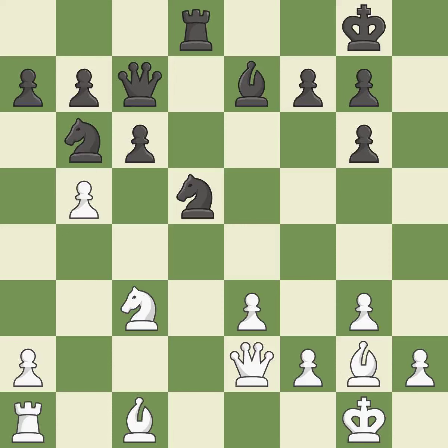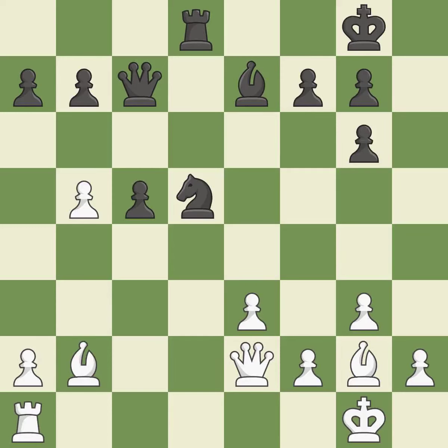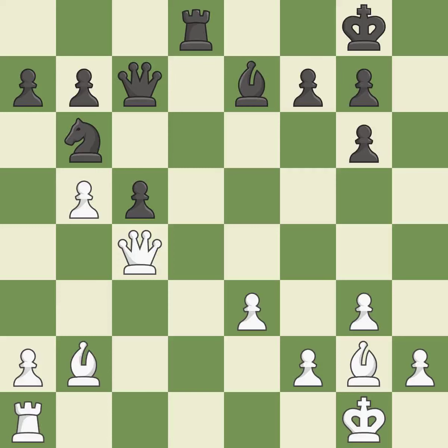This overlooks an opportunity to win a tempo by threatening a knight — it is an inaccuracy. This is an equal trade; it is best. Recaptures. This threatens to win a pawn; it is excellent. This activates a bishop by developing it off of its starting square. This prevents the opponent from being able to win a pawn; it is best. The pawn is now passed because it can no longer be challenged by opposing pawns as it tries to promote; it is good. This moves the queen to safety; it is best. This protects the attacked pawn; it is best.